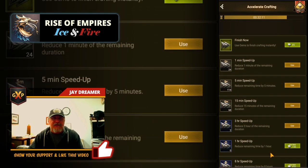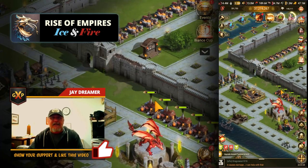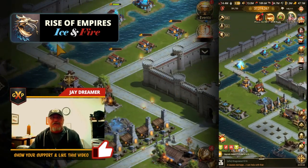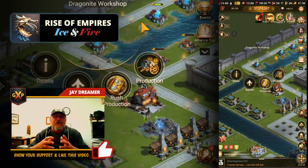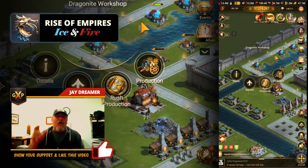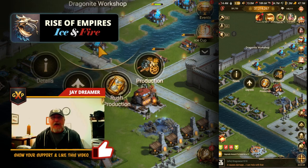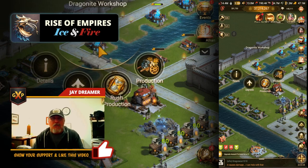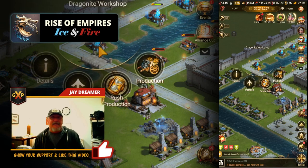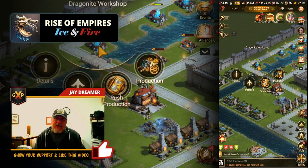You can speed up your materials and the more you upgrade your blacksmith, the faster you produce materials. Next is your Dragonite workshops. These Dragonite workshops are what produce Dragonite, and Dragonite is essential for making gear. At your level one Dragonite workshop, it takes 90,000 in gold to produce 90 units of Dragonite — not very efficient.